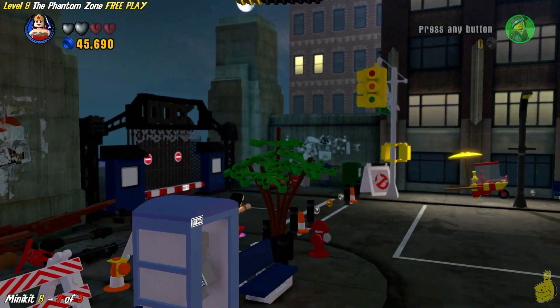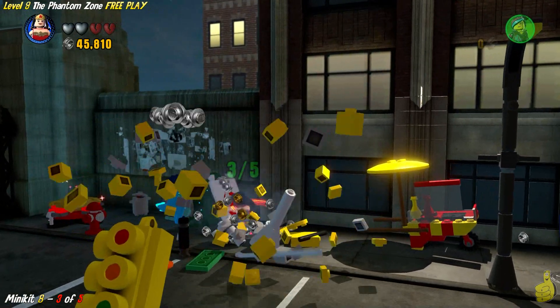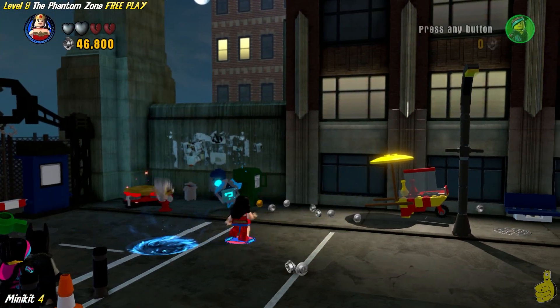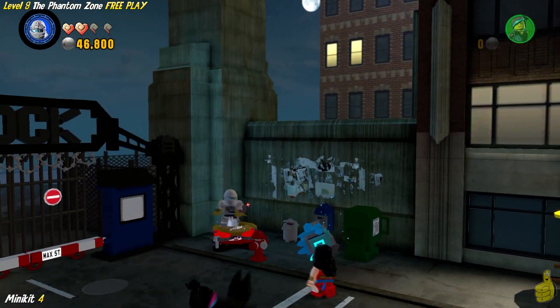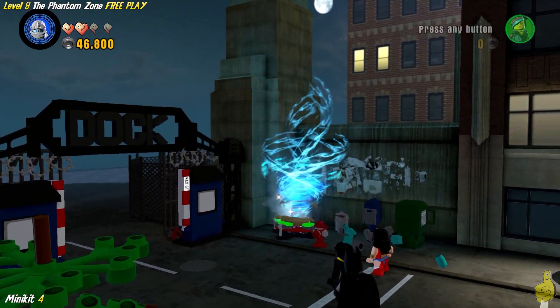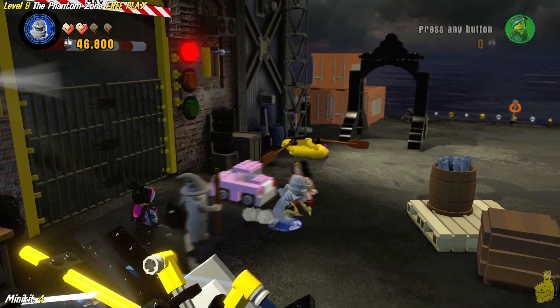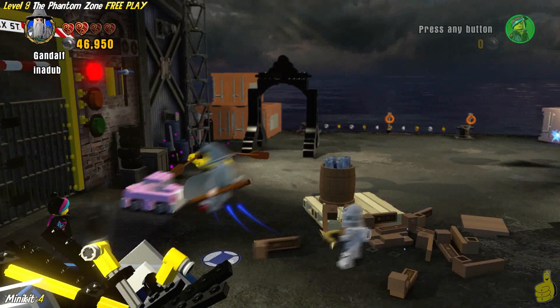Minikit 8 Part 3 is actually over here in this left corner. You saw the Ecto-1 go screaming off to our right, and back in this left corner there's like this weird dock entrance. We're going to smash that Ghostbusters sign and pull out Zane and get our Spinjitzu on. You're going to have to push in the upper right-hand corner of your control pad, kind of move it around until you see the doors start to open, and then continue to hold it there until the doors open all the way.